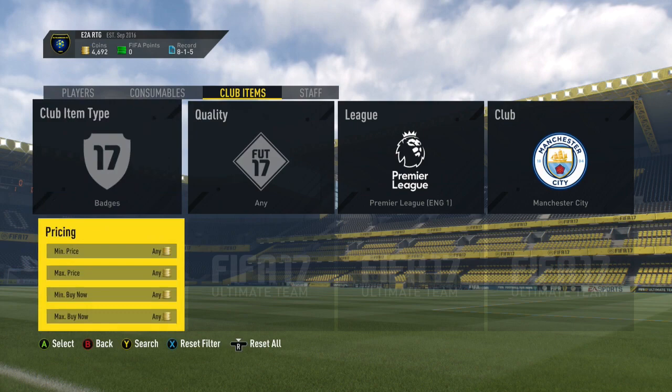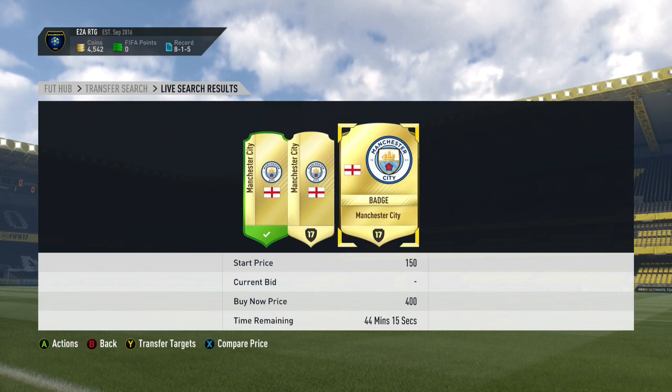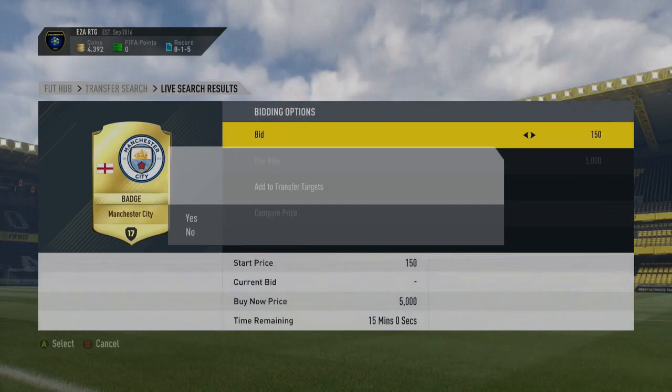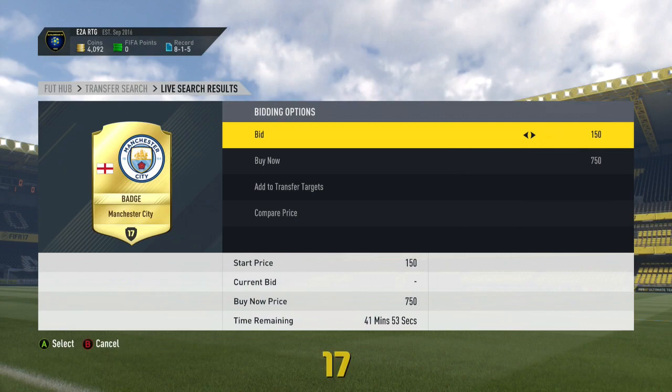The next method is actually going to be trading with badges, and it also does work with kits — I prefer to do it with badges though. You just want to look for a popular badge, so look for Premier League badges, maybe a big team like Barcelona, something like that in one of the major leagues. You want to find the minimum buy now for that card and then just try and bid under that. I was able to put a load of bids on these Manchester City badges for 150 coins, win a load of them, list them all up for 300 coins, doubling my coins on each of them. Really nice, easy method.